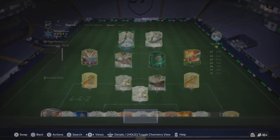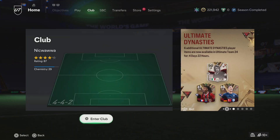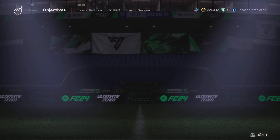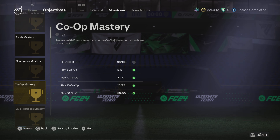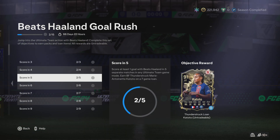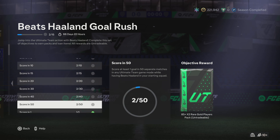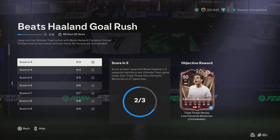Once you claim this Haaland, you'll be able to go to your objectives and do Haaland's Beats, which will get you a load of packs. You just need to basically score and go in with him and you'll get all these packs here, as you can see, which is pretty decent. That's how you complete it, guys. Good luck.